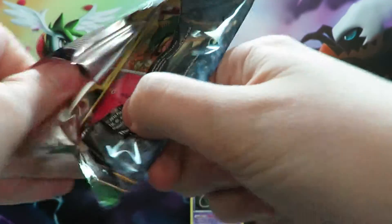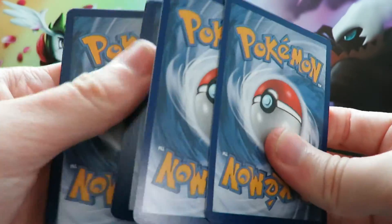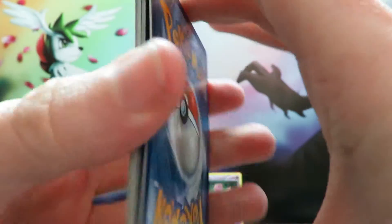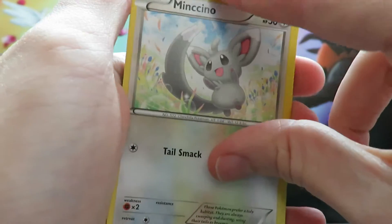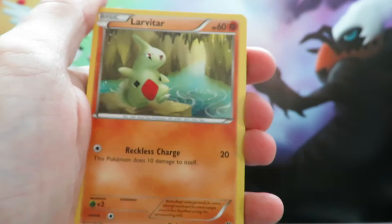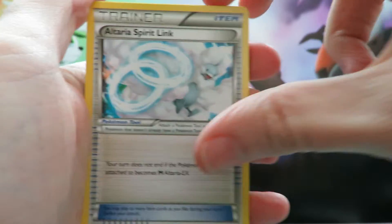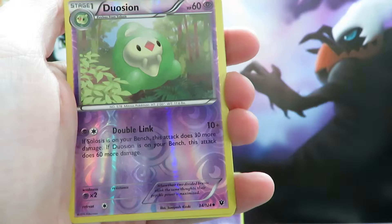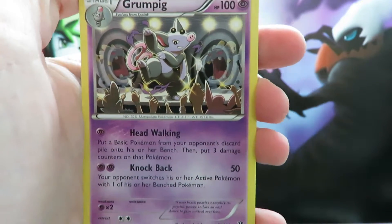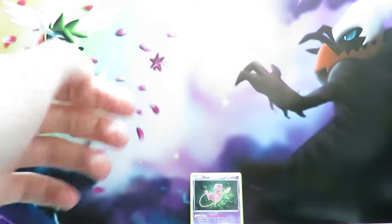Final booster of that blister, which is Zygarde. Let's see if Mew was a lucky charm. We start off with a Snubbull, a Minccino, a Bronzor, a Larvitar, a Burmy, a Dome Fossil for Kabuto, an Altaria Spirit Link, a Pokemon Fan Club, a Duosion Reverse, and our final card is a Grumpig — regular rare there. No Ultra Rares in that one.